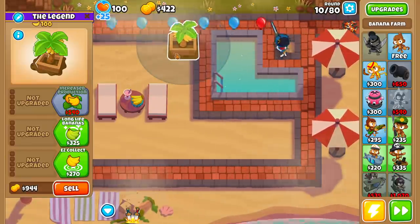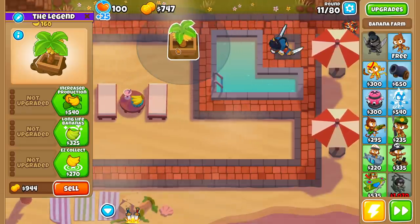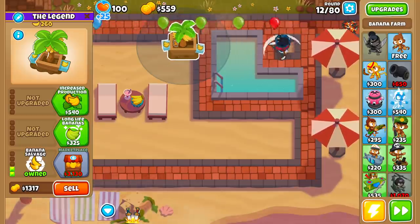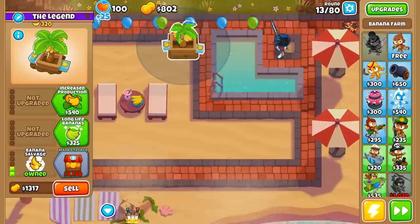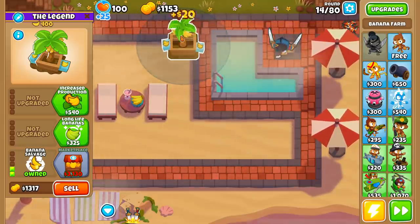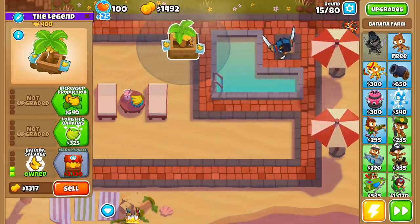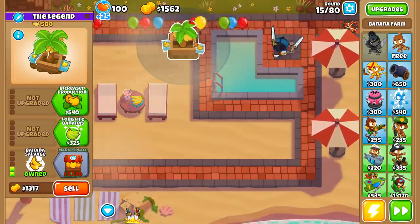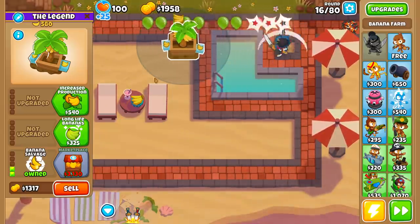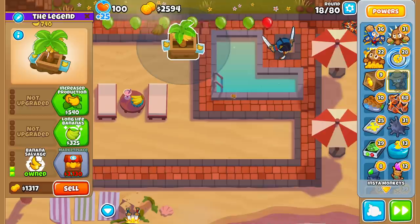I actually believe the efficiency numbers are a little bit misleading. People think banks are automatically 100% by far the best, and that the marketplace — even though the numbers are a little lower than top path — is automatically better than top path. But I'd argue the main issue is actually getting the marketplaces going. Instead of saving all the way up to a marketplace, I want to build a bunch of zero-tier banana farms first and use a farmer.